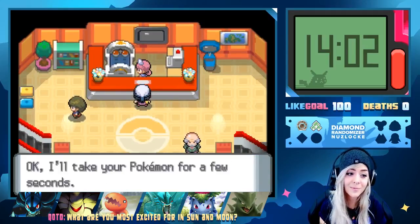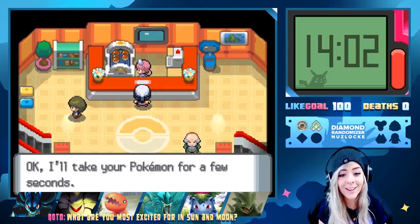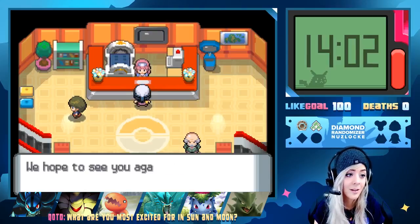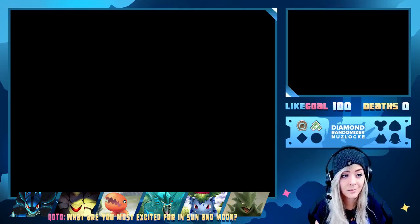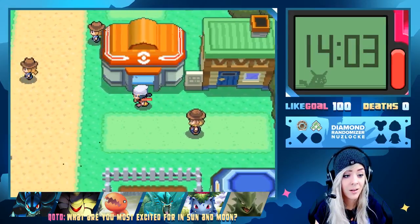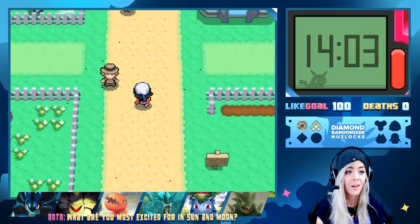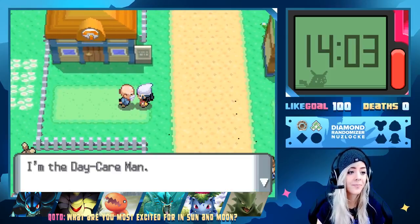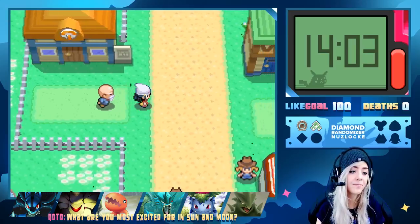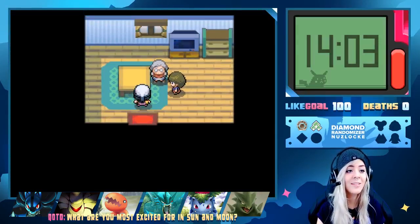The Daycare Man says he looks after Pokemon for trainers — not gonna use the daycare. Do we just have to continue on the route? I'm so confused. I guess we'll continue on and after a little bit I'll look into what we have to do to go against that gym. We can't go against it yet — so we have a Sneasel and a Kecleon. Luke and Envy — actually pretty perfect.